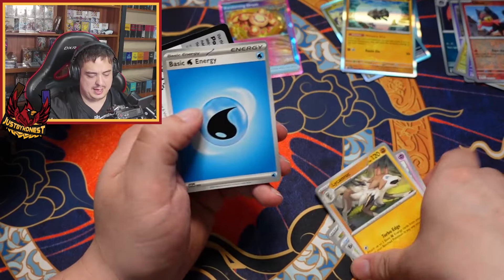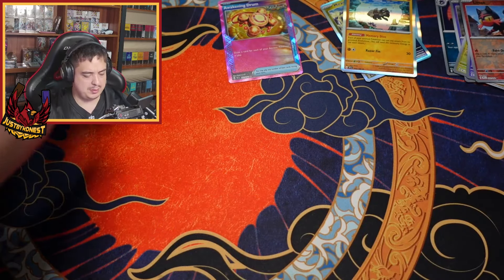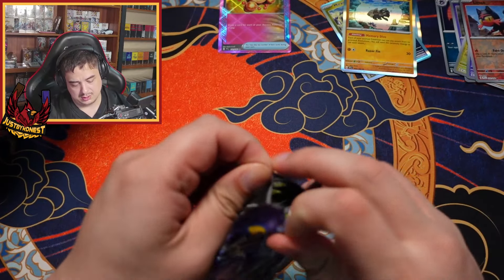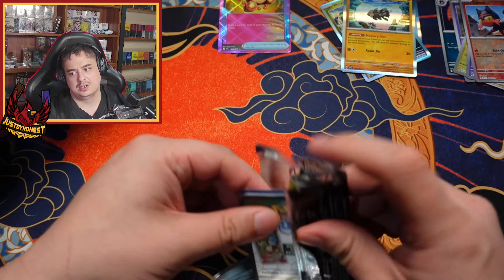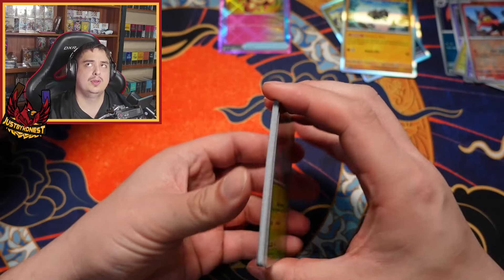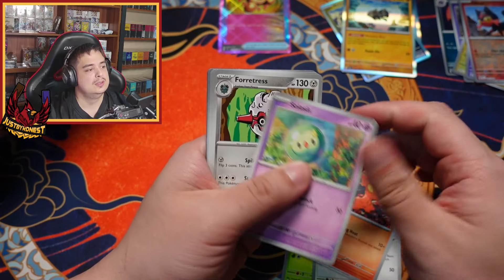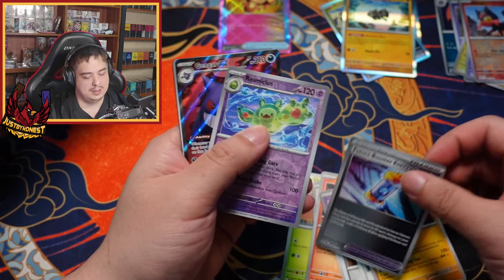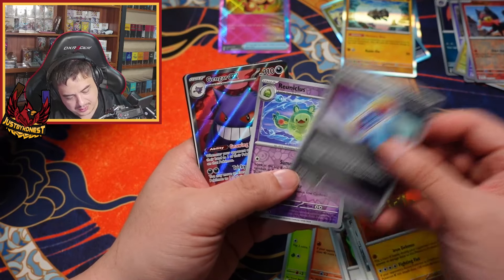Apparently for ace cards it's normally about two per box from what I've been told and watched — normally two ace cards, two or three illustration rares, two or three full arts, you know the drill. Oh wow, okay, I like that one — hold on — got Future Boost.